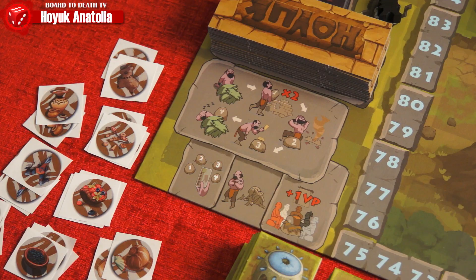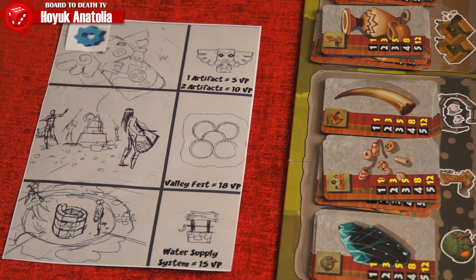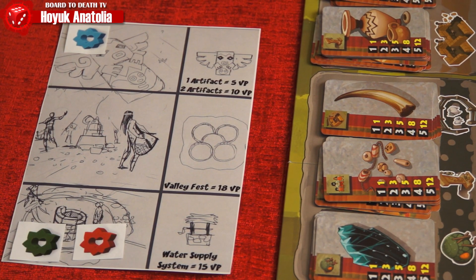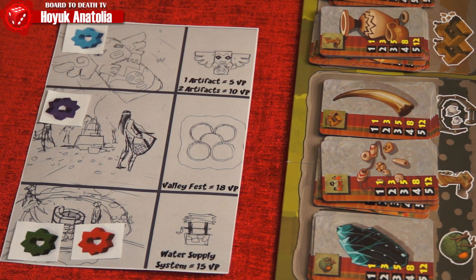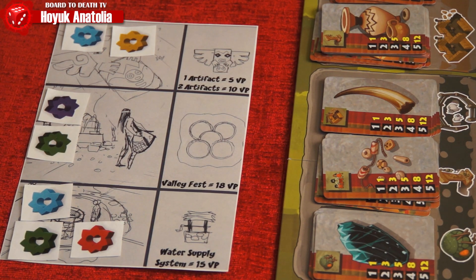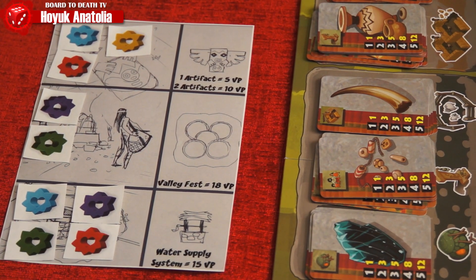Starting with the first player and going clockwise, each player places one of their progress tokens on one of the achievements on the progress board. The choices are, from top to bottom: Build Artifacts, Valley Fest, and Water Supply System. Once all players have chosen a panel, another placement round continues so each player chooses two achievements they'll try to complete this game. Completing one or more achievements will earn victory points at the end. Importantly, once you start working on one achievement, you cannot begin the other — you must finish the first one completely.